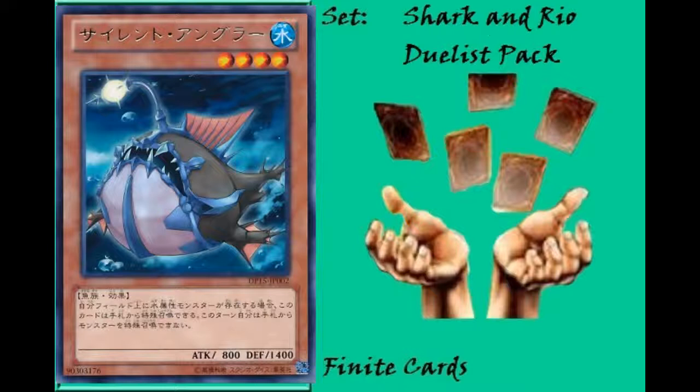Next we have Silent Angler, which is again a level 4 Water Fish-type monster. It's a very useful card, especially for Exceed Summons, and it's very easy to use for Synchro Summons as well. All you have to do is control a Water-type monster and you can Special Summon Silent Angler from your hand. Of course, you cannot Special Summon other monsters from your hand for the rest of the turn, so you can't use more than one — which is probably good balancing for such an easily summonable card.